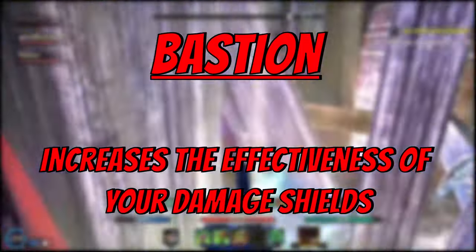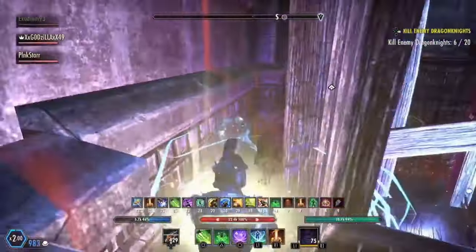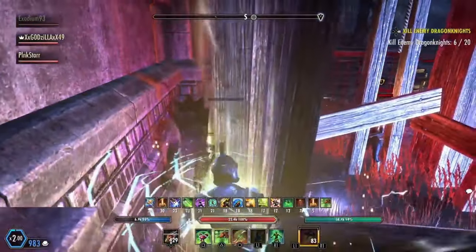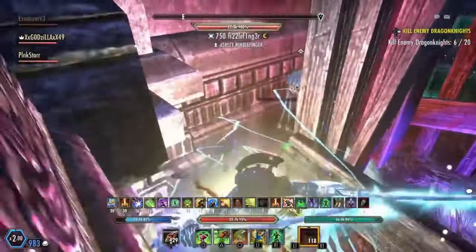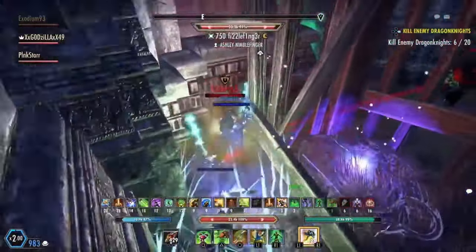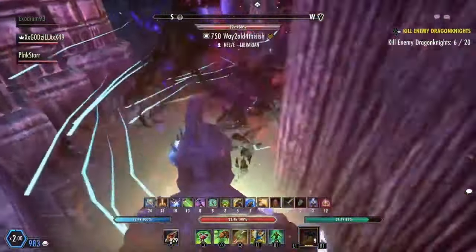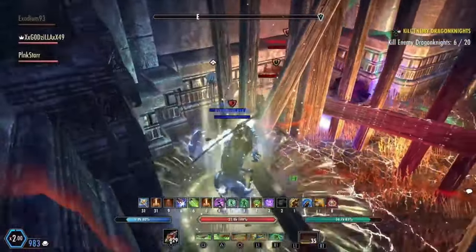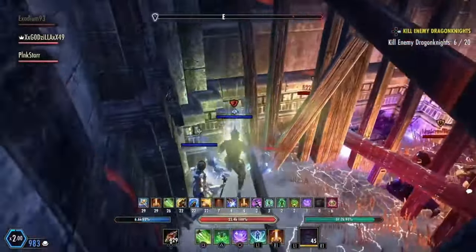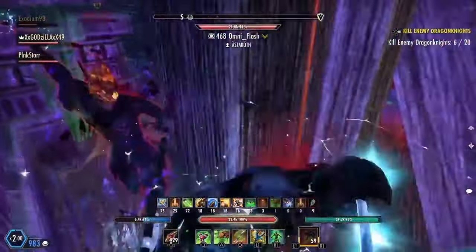For the next spec, we have bastion. Bastion increases the effectiveness of your damage shields. This is used in very niche scenarios. Since damage shields were changed, this isn't the main line of defense for most magic builds anymore. Think of bastion similar to light, medium, and heavy armor focus — it just adds a little bit of extra resistance. If your build is specifically around damage shields like magic sorcerer, I do suggest putting a few points in. If not, then 20 points or less is good enough.